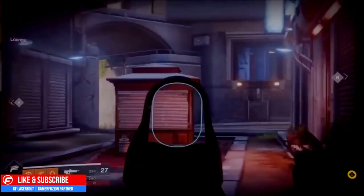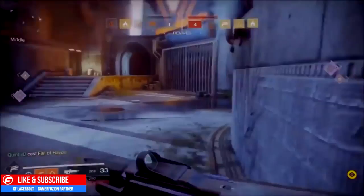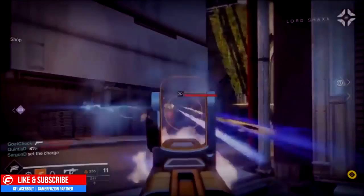One was an SMG, another one was a sidearm, and the other one was a sniper rifle. One of the cool aspects about this foundry is it allows you to move fairly quickly throughout the map, giving you fast movement when one of these weapons is equipped. All three of them had that perk. One of my favorite things about this foundry is the way the color schematics work within the weapons — it makes them look nice and clean.